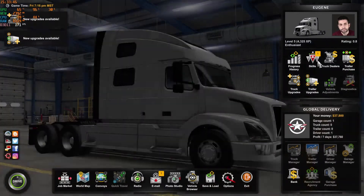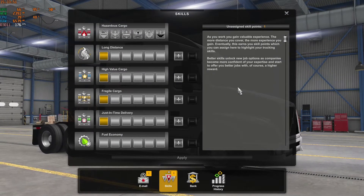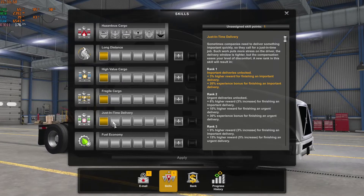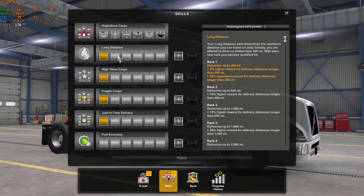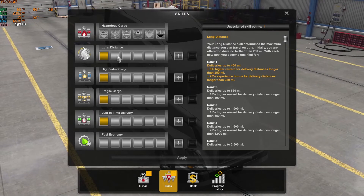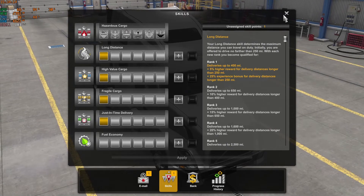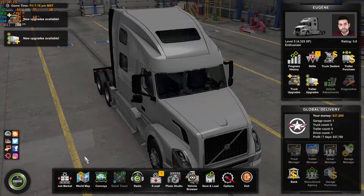Fantastic — we have unassigned skill points. We have one unassigned skill point. Don't know what to do with it. Perhaps more long distances — skill rank is up to 650 miles long. I guess I will think a little about what to spend it on. I think for now it's enough.